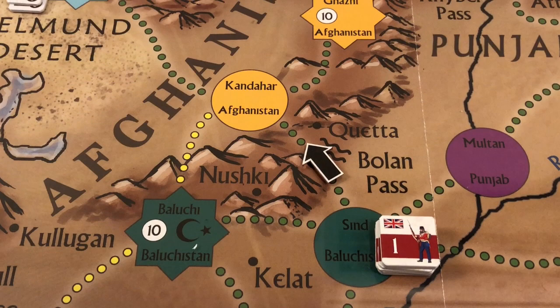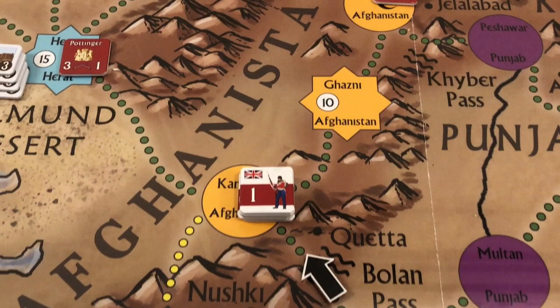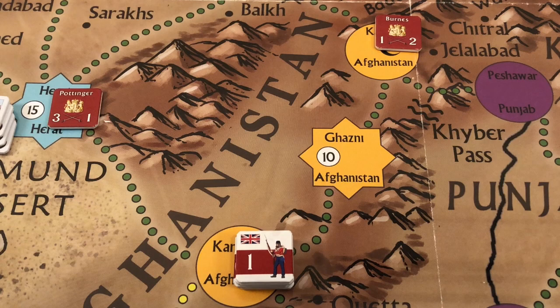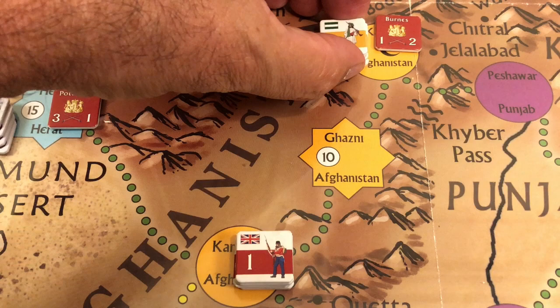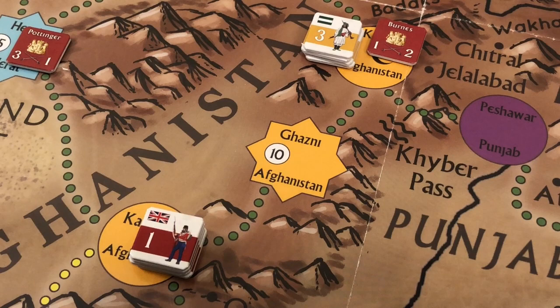The British spend their second point to move that same force from Sindh into Kandahar, which also constitutes an invasion. The Russians now take control of the Afghan forces and place all ten strength points of the Afghan army in Kabul. No control markers are placed in Afghanistan because it remains neutral — the Russians simply control Afghan forces against the British.